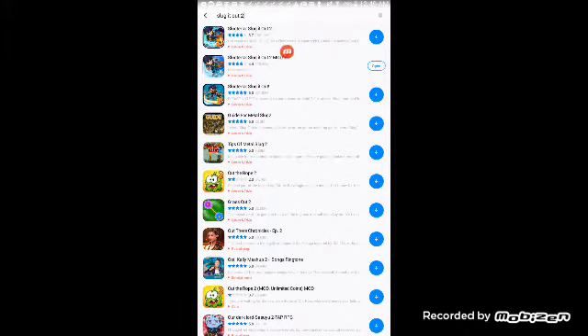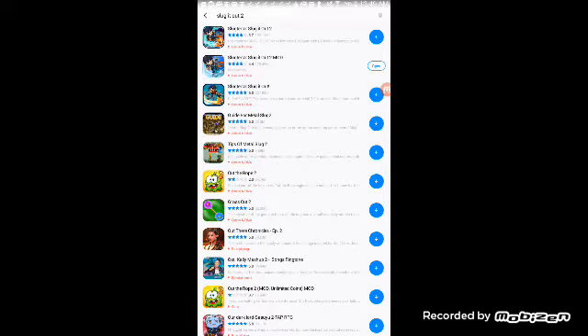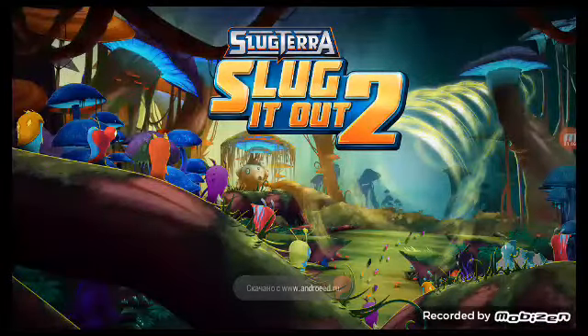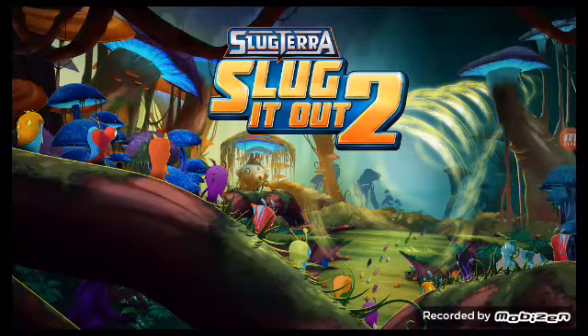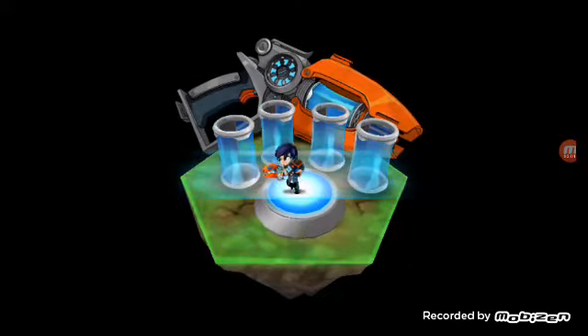Select the Slug it Out 2 mod — I already got it — and then download it. You have to wait a little bit, and then go to Slug it Out and wait till it loads.